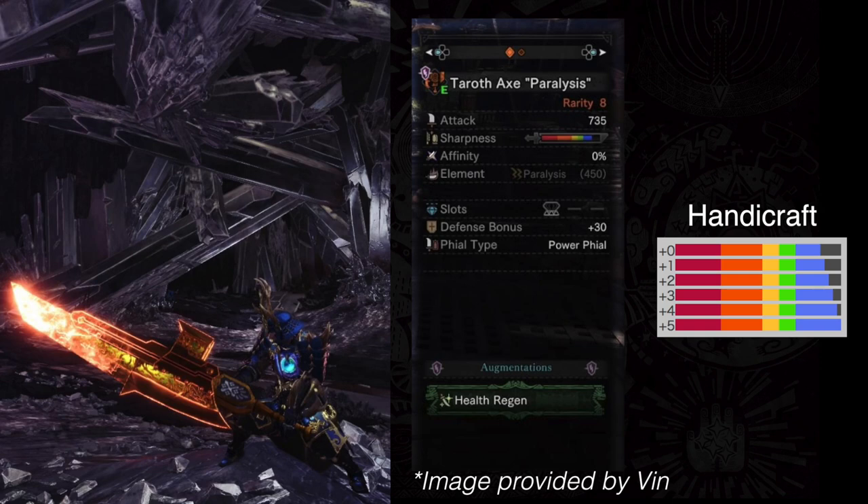The last honorable mention — I'm not lucky enough to get this thing, but if Kulve Taroth returns, there is the ability to get the Taroth Axe Paralysis. 735 attack, just a little bit of Handicraft and this thing goes even higher in blue sharpness. 450 Paralysis — so definitely use this with free element. You get a plus 3 defense boost, it's a power phial type, and you can augment it once. This thing is insane. It's definitely one of my favorite Switch Axes in the game, perhaps my most favorite. Stat-wise and on paper, this thing is just going to be really fun to play with. If Kulve Taroth comes back and you're farming it, make sure to keep your eye out for this one if you're playing Switch Axe.